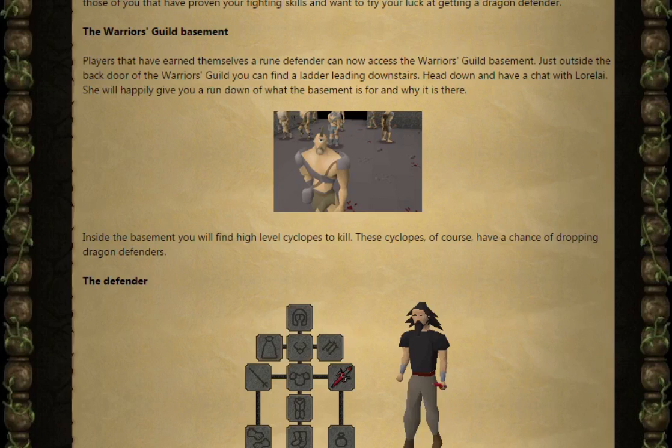Inside the basement, you'll find high-level Cyclopses to kill. These Cyclopses, of course, have a chance of dropping Dragon Defenders.